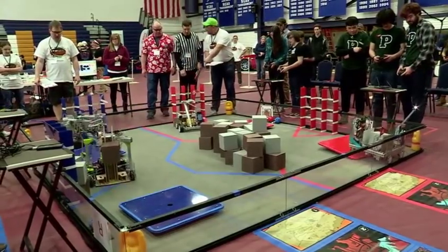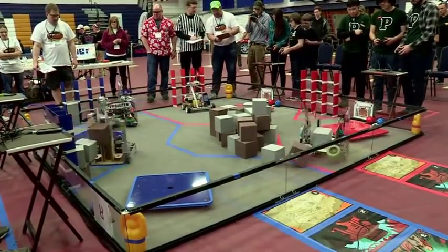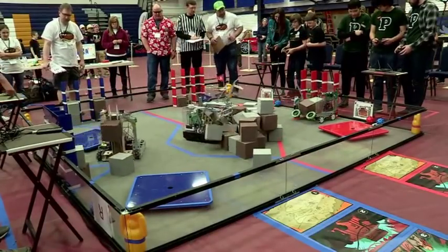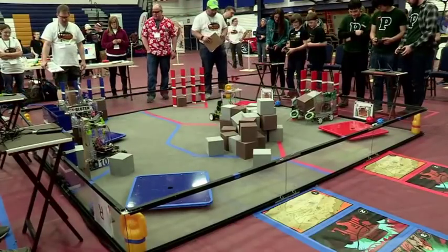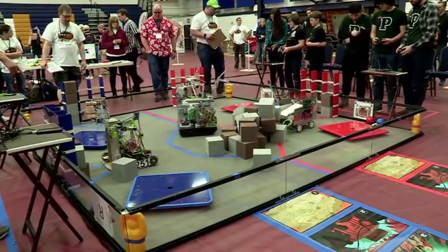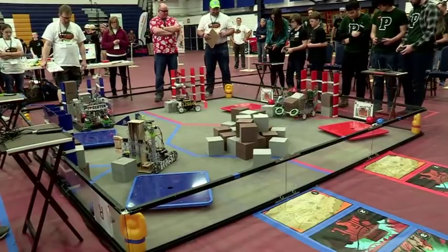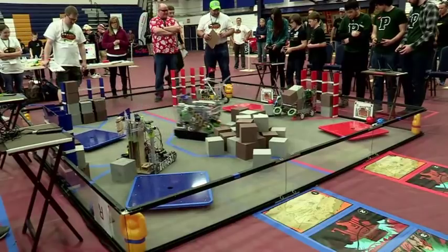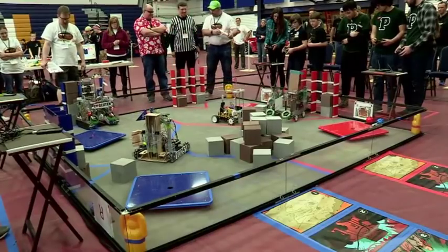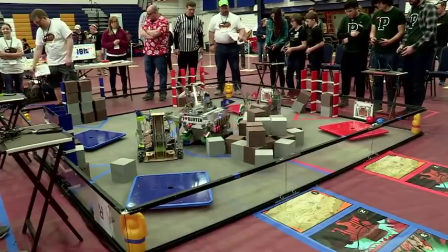All robots are in motion now. One robot either has a glyph or is picking up a glyph, going over to the crypto boxes. And now we have the Blue Alliance — the Gluten-Free team already has two of the glyphs. They have them in the crypto box on the left and right-hand sides. All four robots working at a feverish pace right now. 7135 has an LED light at the end of their arm, putting two glyphs into the crypto box — not exactly level, but I think they may fix that and make the blocks look a little bit more level.